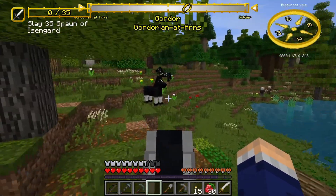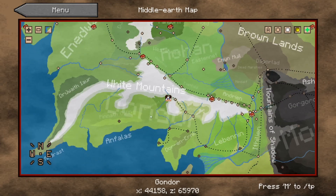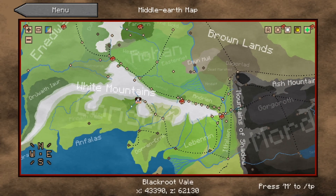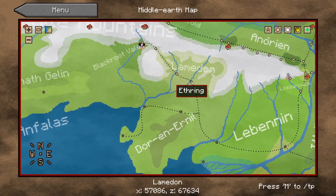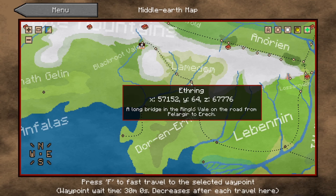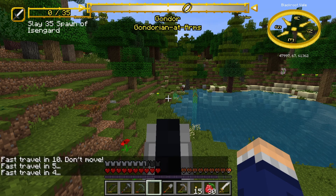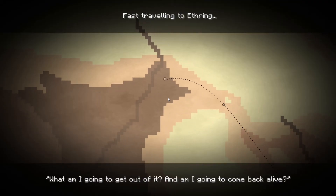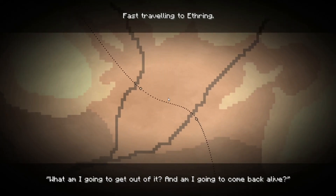We could get a new Black Steed — I think that would look really cute. Or we could keep this dappled one. We could go to Pinath-Gelin, but I think what we're going to do is head to Dor-en-Ernil. Our best bet is to go to Ethring and then head south from there. We're going to have a little travel party with our friends — go to Dor-en-Ernil, see if we can have a party with all of our fellow Gondorian people there.